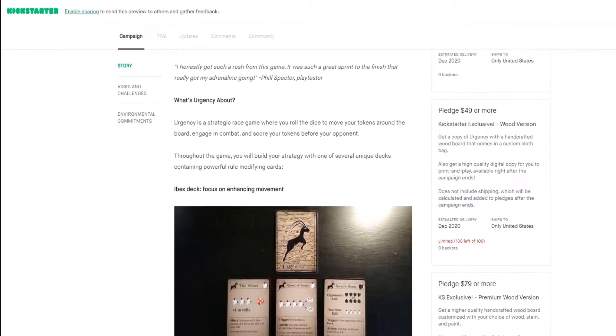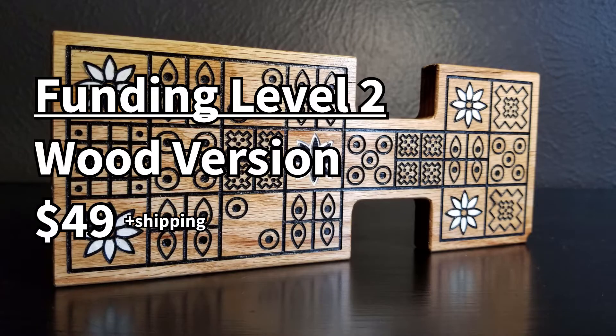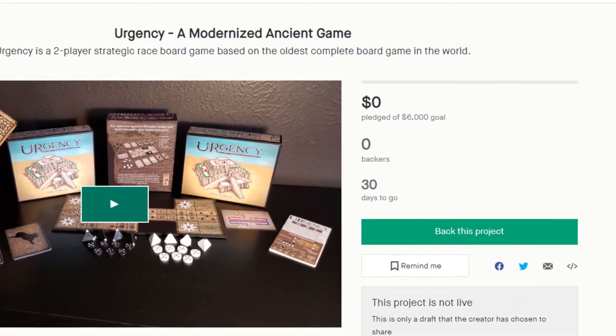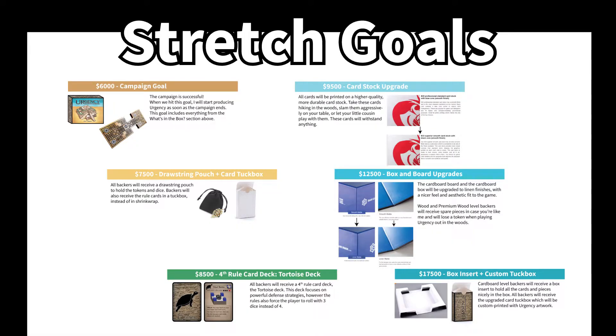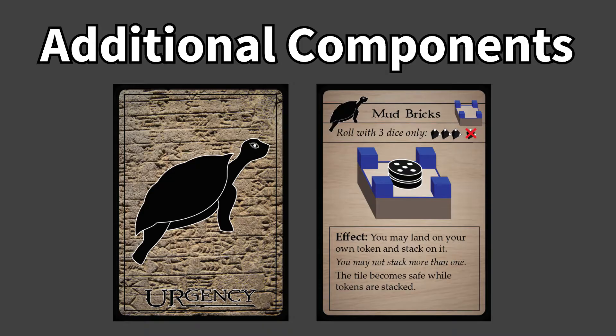There will be three funding levels. The first will be the standard version of the game, which comes in a portable box and includes a folding cardboard board. The second will include a handcrafted wooden board in a custom cloth bag. The last level includes a personalized wooden board in a custom cloth bag. If we reach the funding goal of $6,000, there are stretch goals that will upgrade existing components like higher quality boxes and add new ones like a fourth rule card deck.